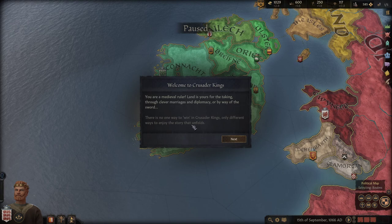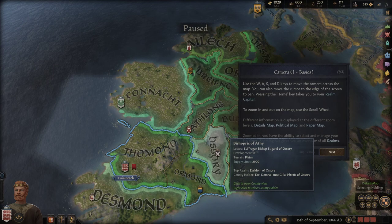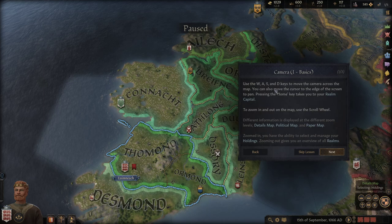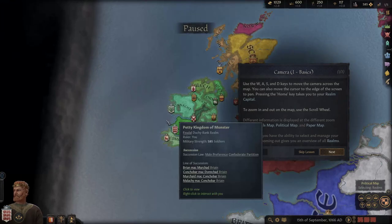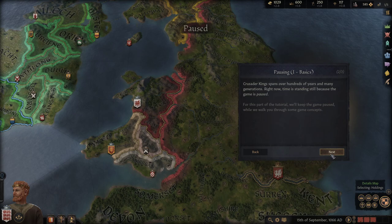There's no one way to win Crusader Kings, only different ways to enjoy the story that unfolds — it's almost like a simulator. I'm probably going to play for about 10-15 minutes to get my head around the interface. The tutorial shows different information at different zoom levels: detailed map, political map, and paper map, which looks very nice. You can use hotkeys to navigate.